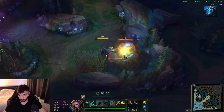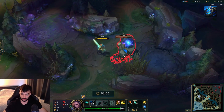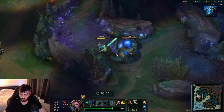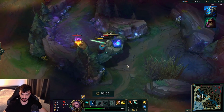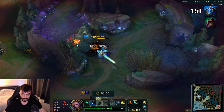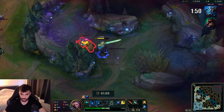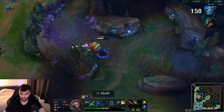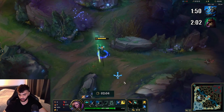We're just gonna start off here and you want to kite your blue buff towards your gromp so that you can set up a double camp clear like this. You just want to keep doing your gromp until you get that third Q, then you auto smite the blue — sorry — and just keep going with the gromp, finish that up, and move on to the wolves.